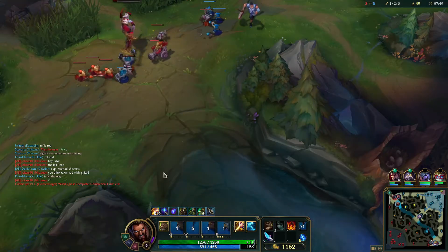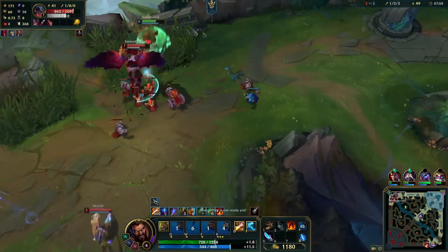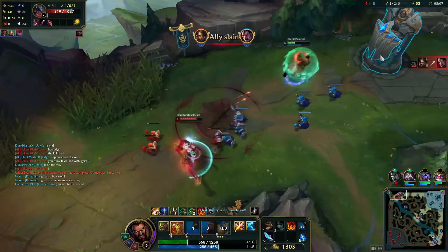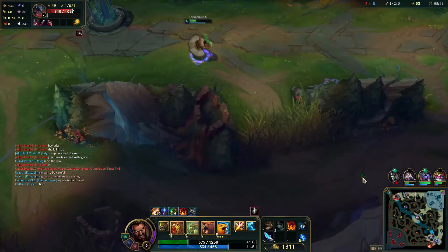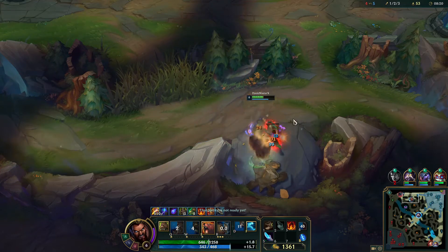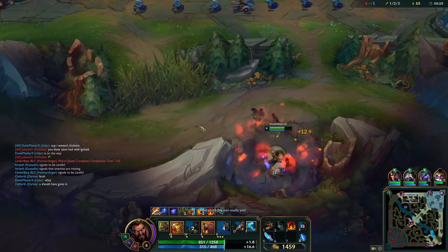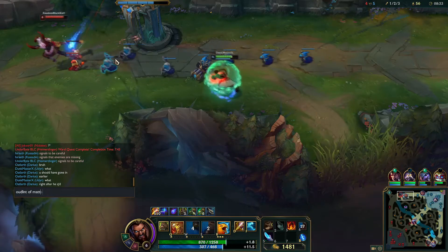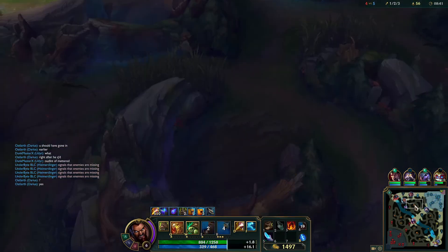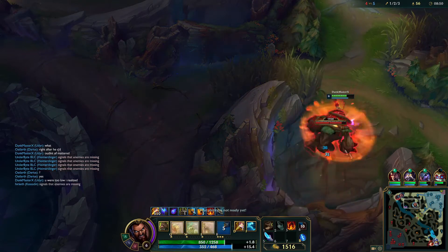Alright, he's getting engaged on, I'm going in. Oh, you knocked us up. Alright, we stunned him. Oh shit, Nidalee's here — F'ing off. I'm coming back buddy, I'm distracting this guy as best I can. I tried to distract him. I couldn't win that — there's no way in hell I could beat them. I didn't see Nidalee until it was too late. He was too low for that gank.